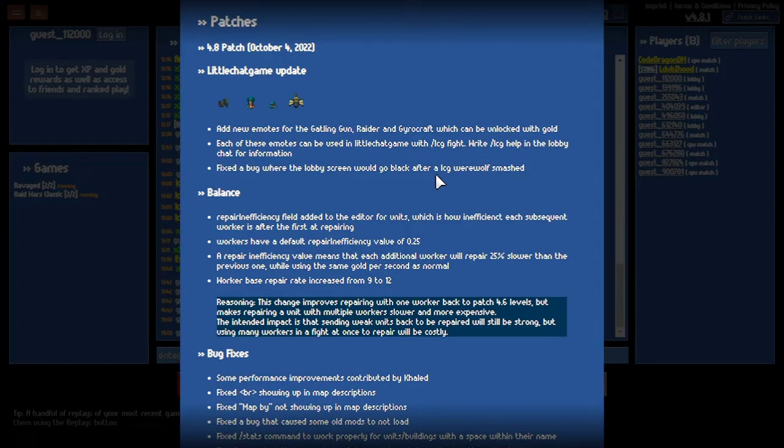Hello everyone, welcome to another video of Little Wargame. Today I'm bringing you something special — we're going to go over the patch notes instead of actually watching a game. Little Wargame recently released patch 4.8.1, though it's called 4.8 in the patch notes. They released this on October 4th, 2022, and today is October 5th, 2022.